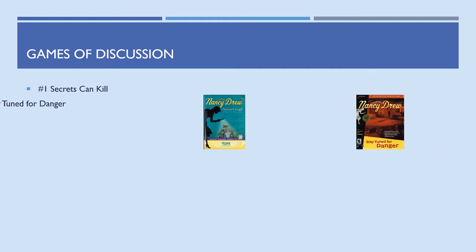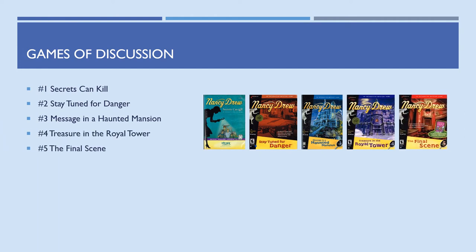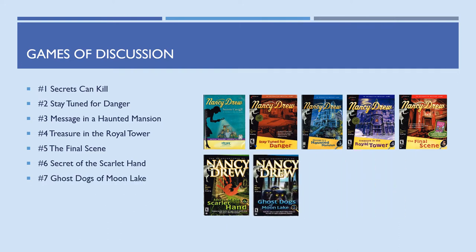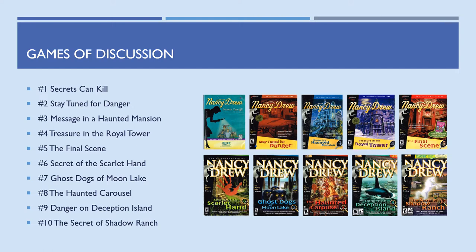Number 1 is Secrets Can Kill, 2 is Stay Tuned for Danger, 3 is Message in a Haunted Mansion, 4 is Treasure in the Royal Tower, number 5 is The Final Scene, number 6 is Secret of the Scarlet Hand, 7 is Ghost Dogs of Moon Lake, 8 is The Haunted Carousel, number 9 is Danger on Deception Island, and finally number 10 is The Secret of Shadow Ranch.